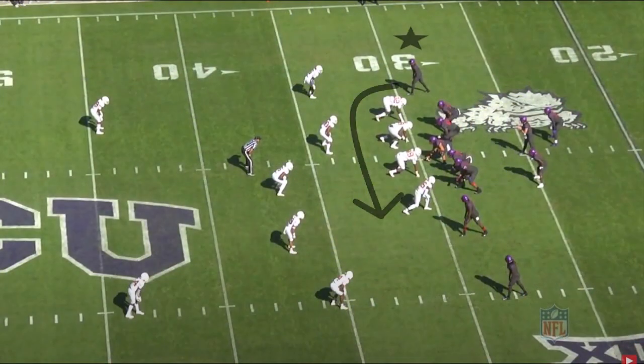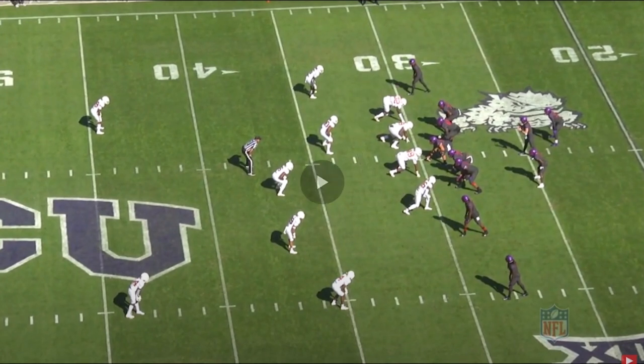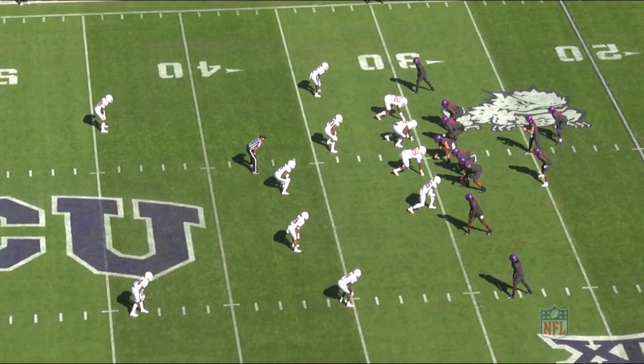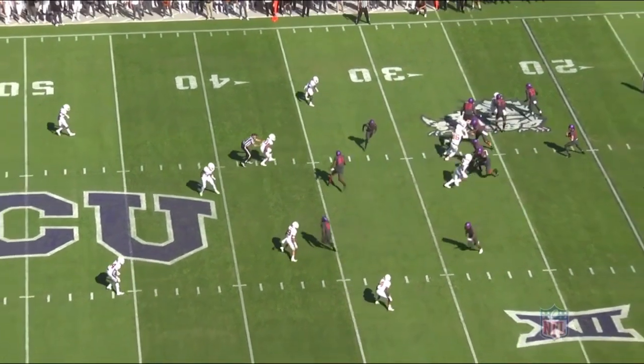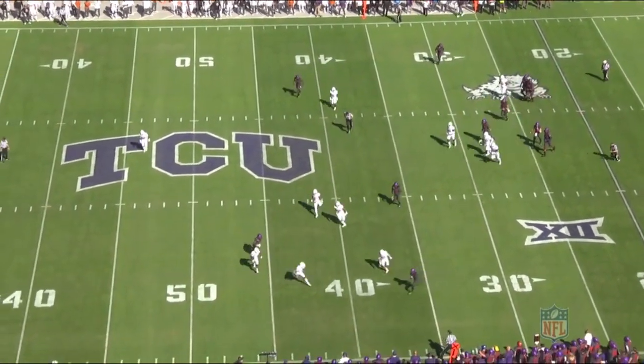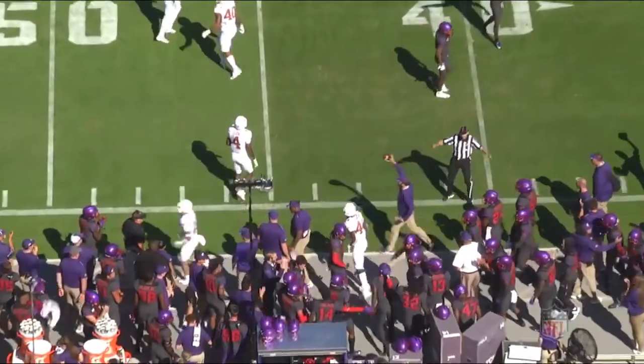Here we have him lined up as the X receiver on the inside. He's going to run a mesh route and display that he can use his speed to win in the short game as well. As soon as that ball hits his hands, he displays his good YAC ability and explodes up the sideline. Good stuff there.